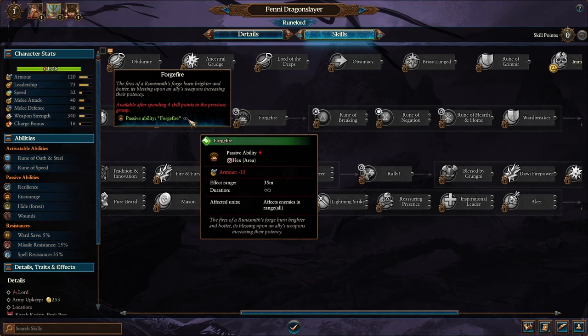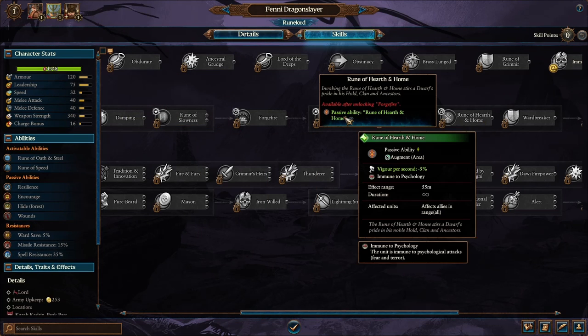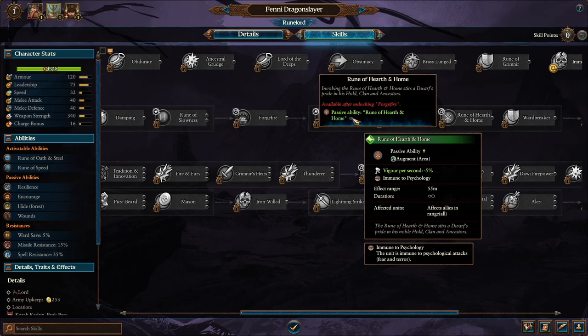Your Runelords can also get the passive ability Forge Fire, reducing enemy armor in range as a hex area ability, and the Rune of Hearth and Home, which gives your allies more vigor and immunity to psychology whenever they are in range, which is always excellent.